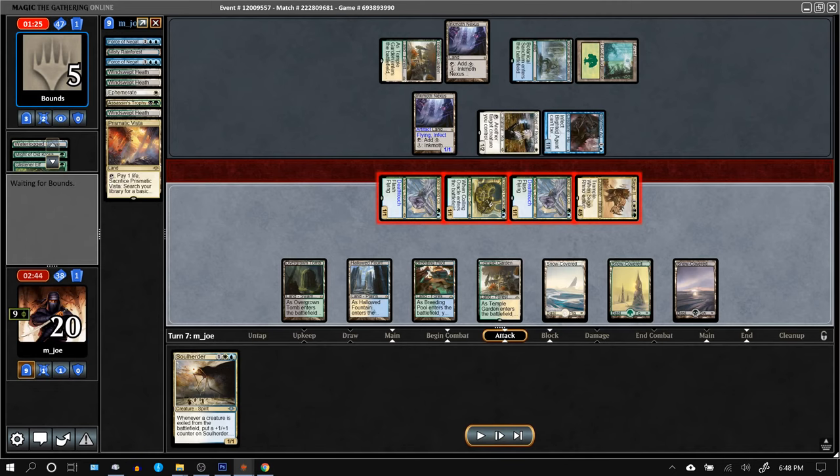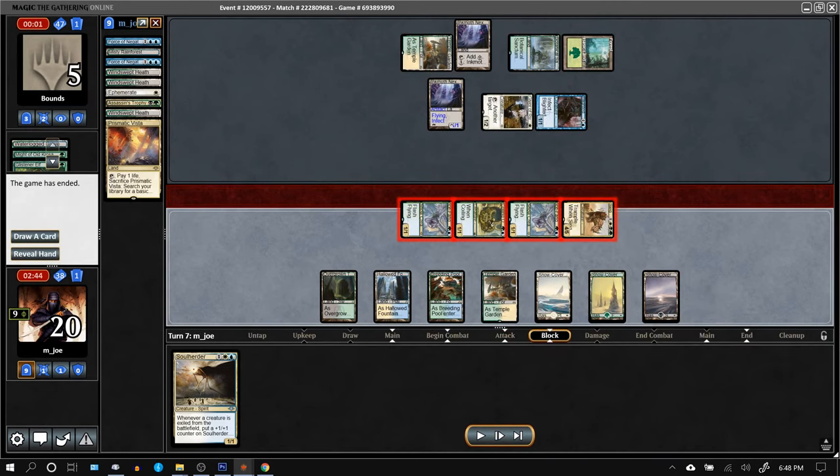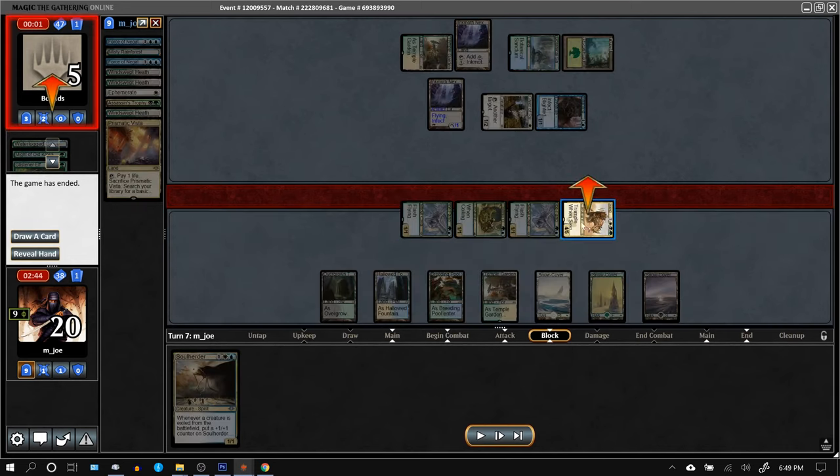Opponent activates Inkmoth, thinks a little, and then scoops. Eight matches up, eight matches down. Magic Online Qs — not the best opponents, like FNM level. Everybody makes mistakes. This opponent, Bounds, was super nice after the match — congratulated me on playing well and said it was amazing Magic. I just expected to get crushed after game one, but Teferi held it down in game two, and Siege Rhino got there in game three — a four-drop against Infect, but crazier things have happened.